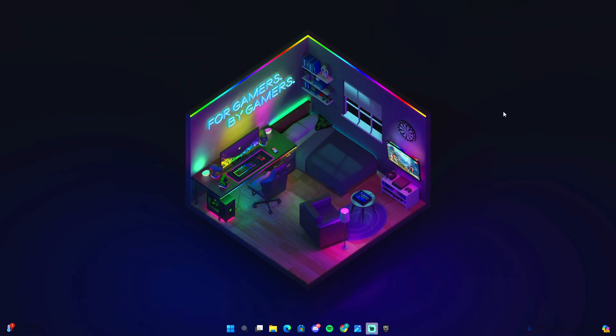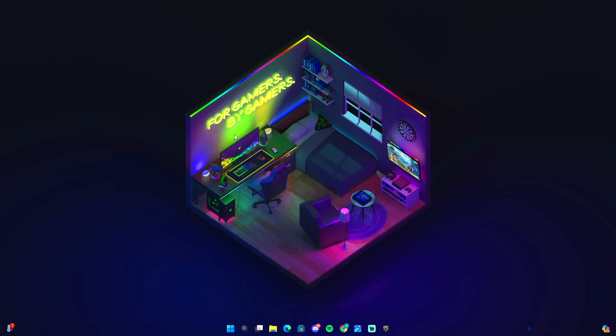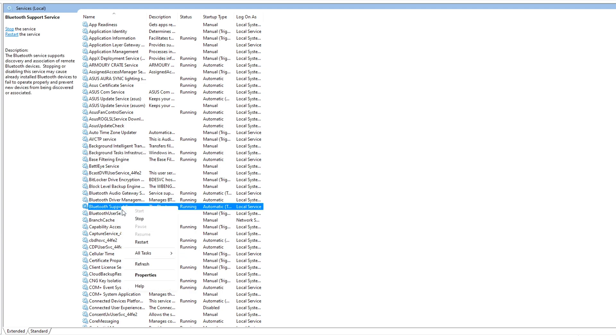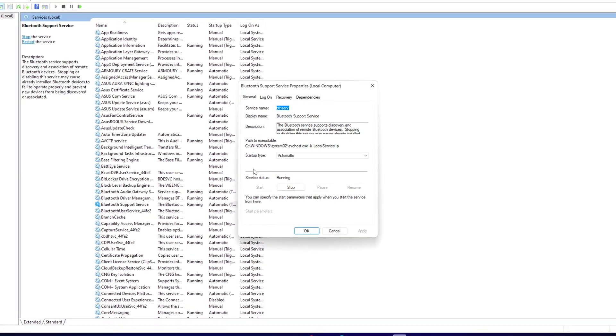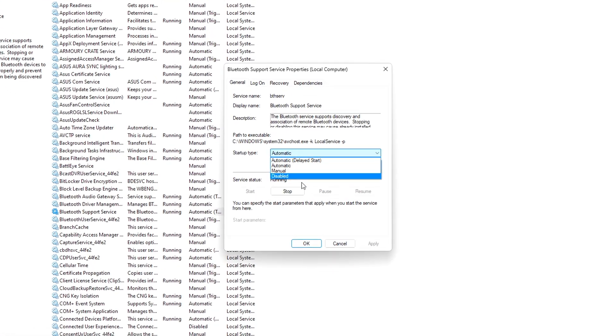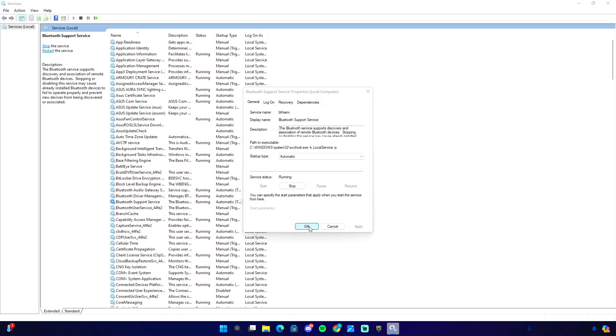The next tip is disabling some specific services. Go to the search icon and type in 'Services'. There are specific services constantly running in the background we need to disable. First, locate Bluetooth Support Service, go to Properties, change the startup type from Automatic to Disabled, then click Apply and OK.